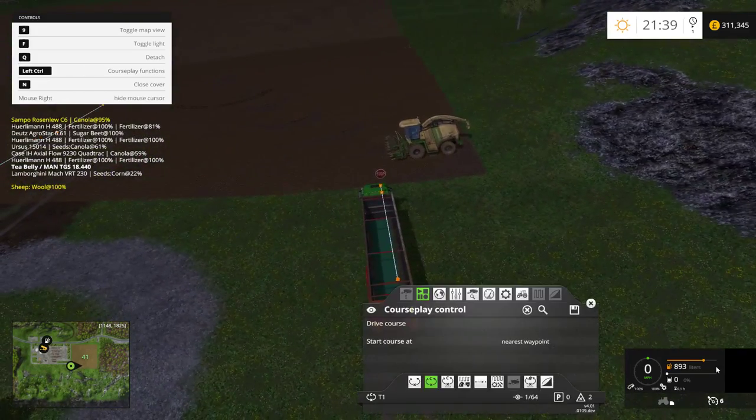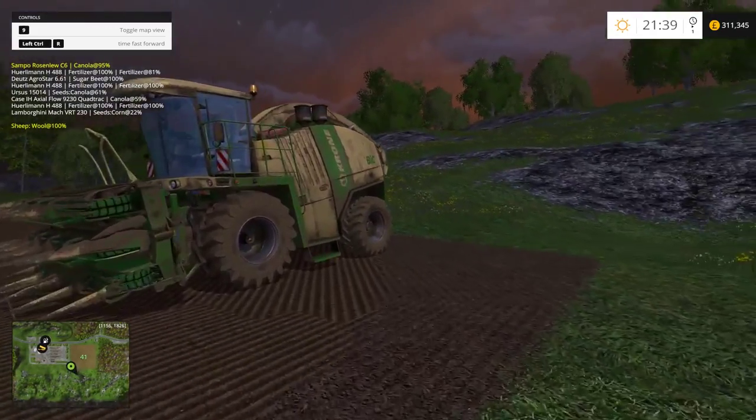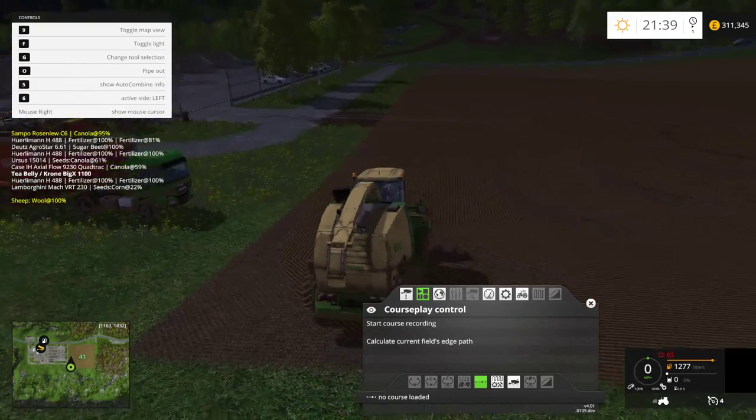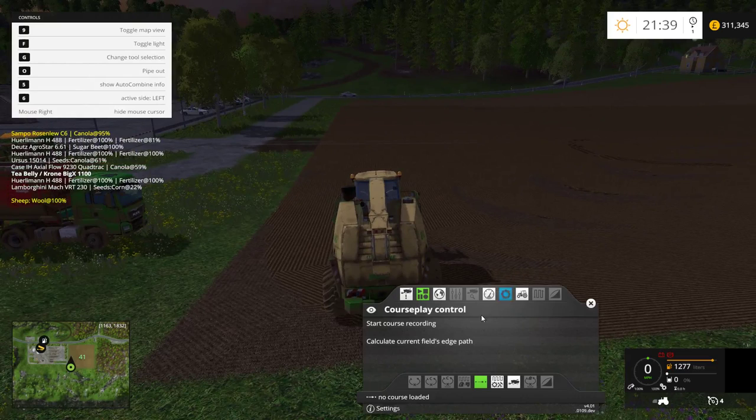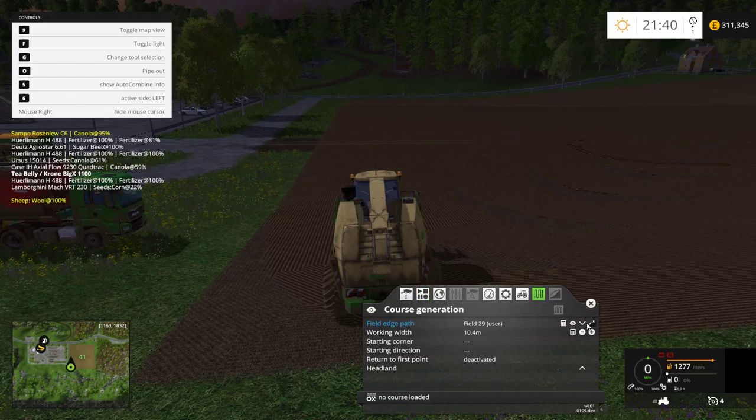So we'll jump out of the truck, switch it off, and jump in the Crow. On the Crow, we want to be on the sixth one on the bottom — field work type. We'll select that one. And then the top one, we want to be on the ninth one, which is the course generation. We'll select that. And then the field — as you can see, we're on field 41.